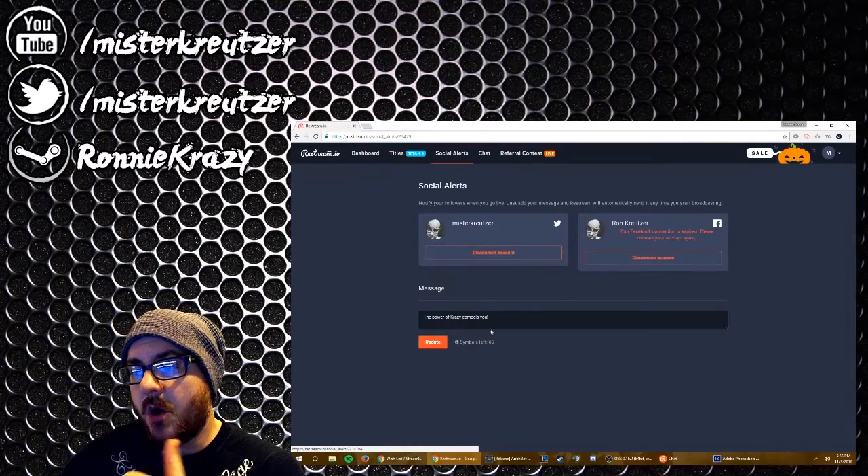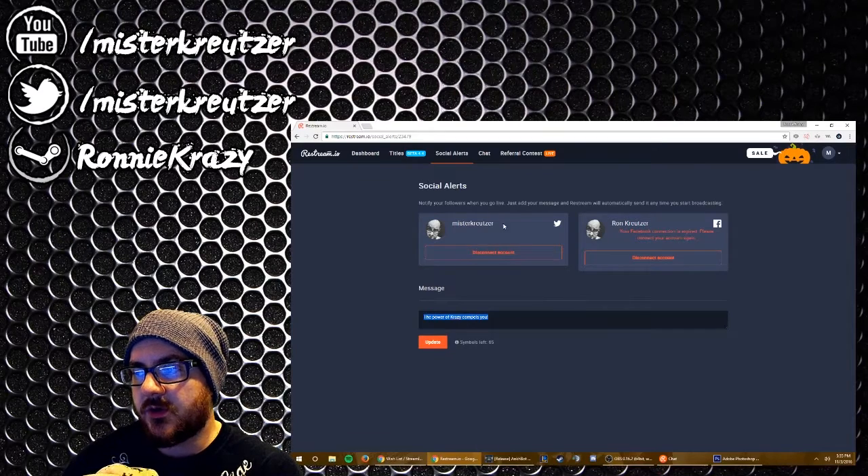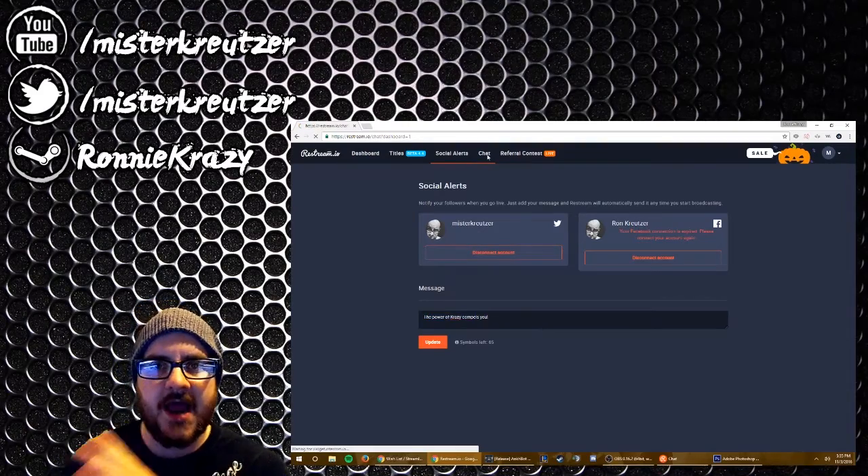Let's see what Social Alerts does. You can actually set it to post to your Facebook and your Twitter and send a status out when you go live. Chat — amazing. This is an amazing software.